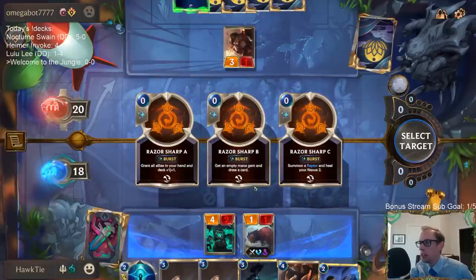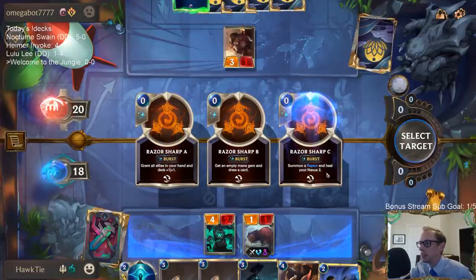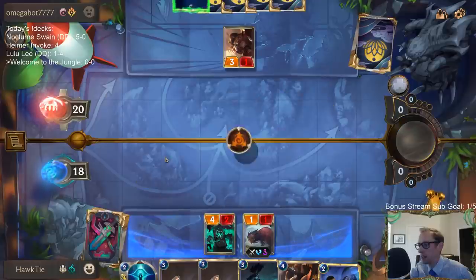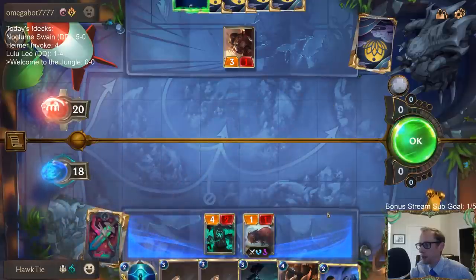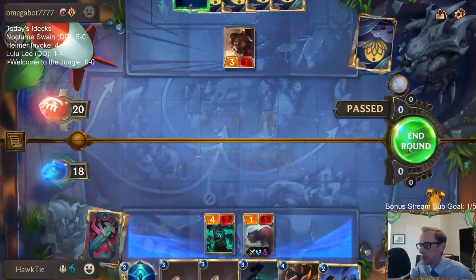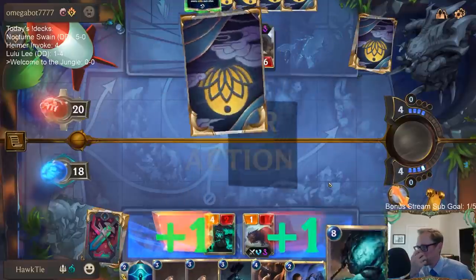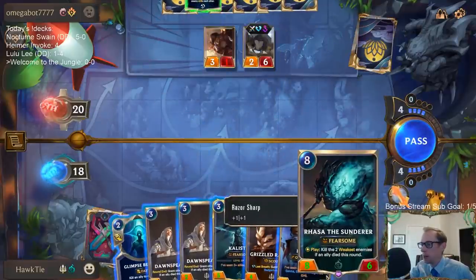Get an empty mana gem and draw a card — that's good. 'Grant all allies in your hand and deck plus one plus one' — are you kidding me? Well, that's awesome. Need to kill these jungle monsters — they weren't kidding when they said a powerful effect!